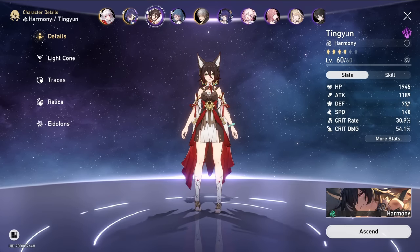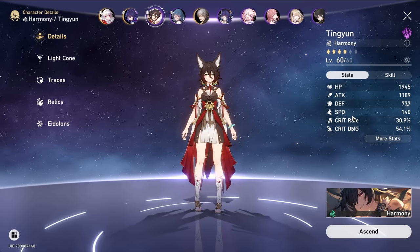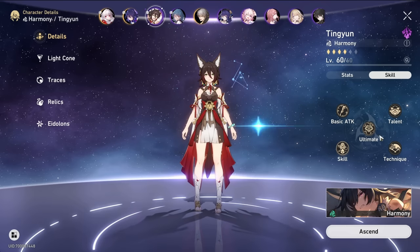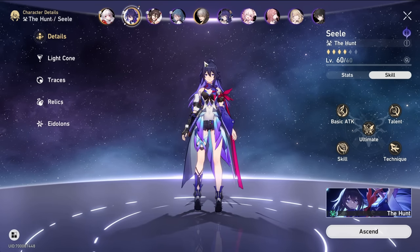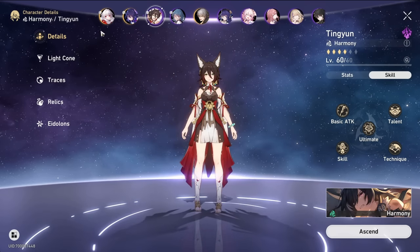Speed, if you didn't know — because it's not a stat in Genshin — determines who goes first, and I'm quite sure it also determines how quickly they go again. Tingyun buffs attack and straight up damage with her burst, so she's a very nice buffer when you only really care about buffing one unit. There are some buffers that buff the entire party, but when Seele is doing 80–90% of the damage anyway, it makes sense to just focus on her.